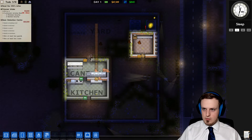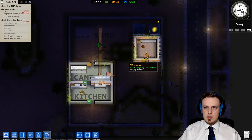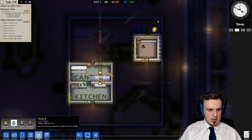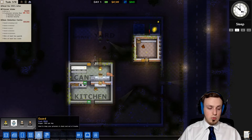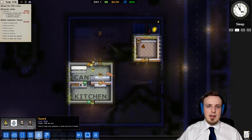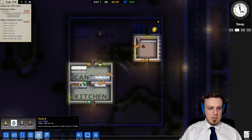For now I'm gonna fast forward again so they can build everything. We need two guards. They cost $100 per day, so those $840 on the top, which we're gonna get every day, are gonna get a bit lower now.